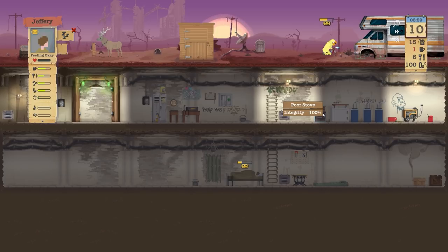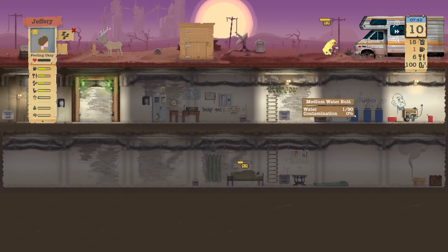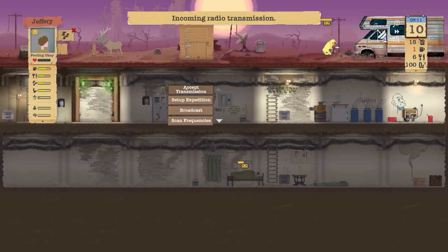We have 15 fuel, which is acceptable for the generator and the small base we have at the moment. We have 90 storage for water but currently it's on 1 out of 90 — very, very low indeed. Food is on six, but we do have that stag as well.